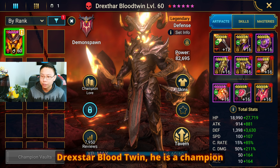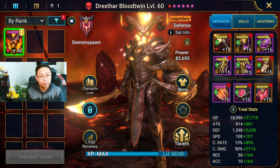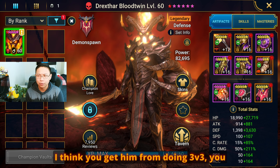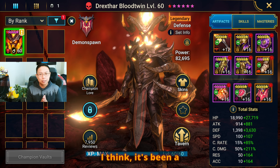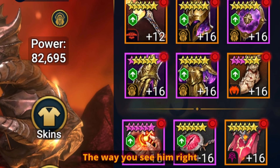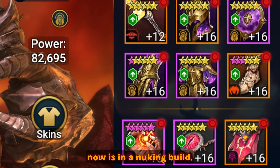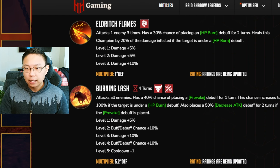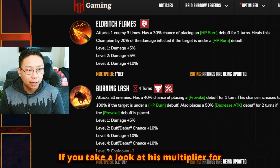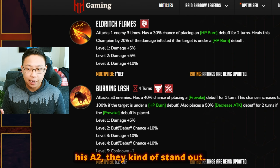Drekstar Bloodtwin is a champion that you get free to play. I think you get him from doing 3v3 — you accumulate your golden bars and you can buy fragments for him. It's been a while since I got him. The way you see him right now is in a nuking build. I have two builds for you today: one where he's built as a nuker, and one where he is built in a general utility setup. If you take a look at his multiplier for his A2, they kind of stand out.